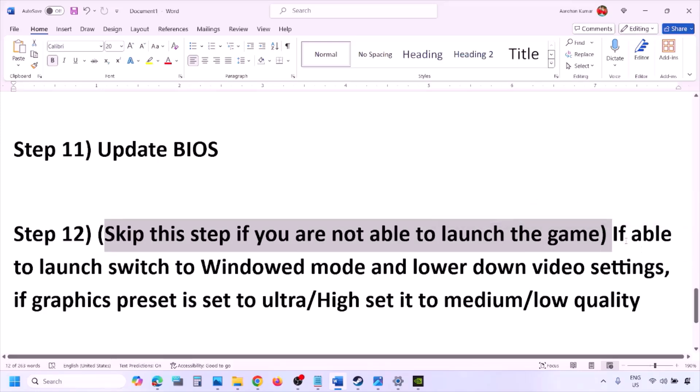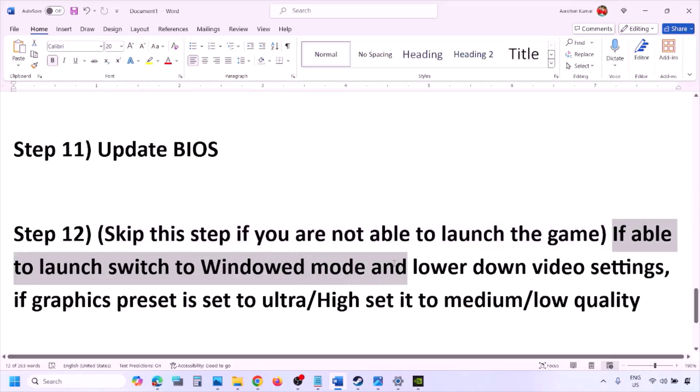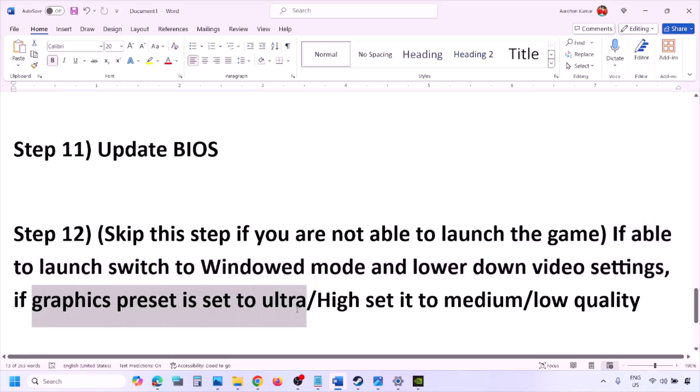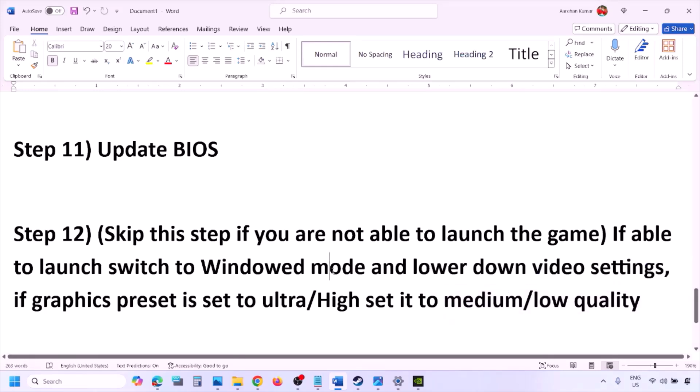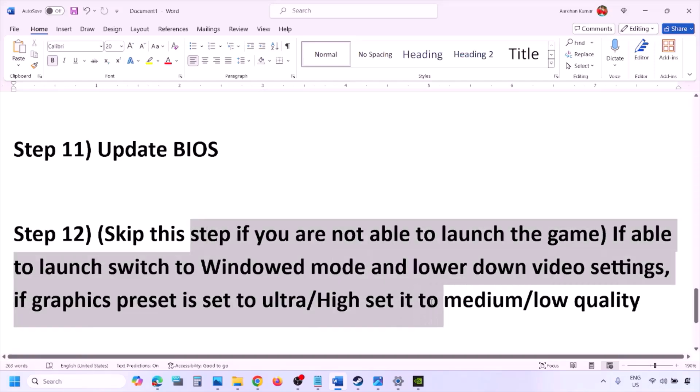You can skip this step if you are not able to launch the game. If you are able to launch the game, switch to windowed mode and lower the video settings — if the graphics preset is set to Ultra or High, set it to Medium or Low. Also try turning V-Sync off or on and check. Try making changes in the graphics settings to lower them and then launch the game.